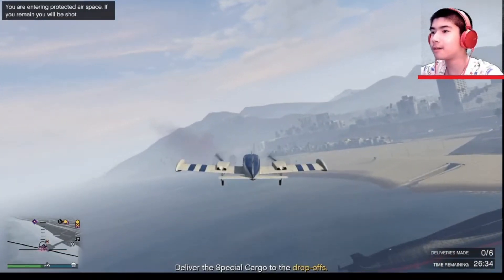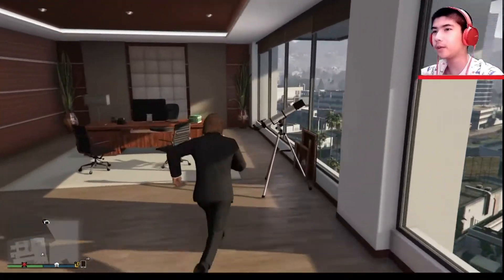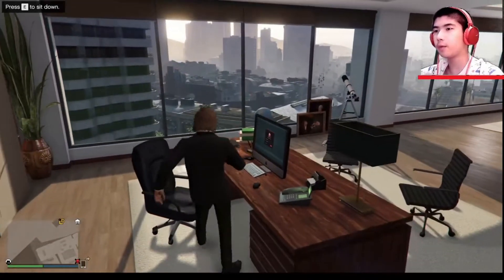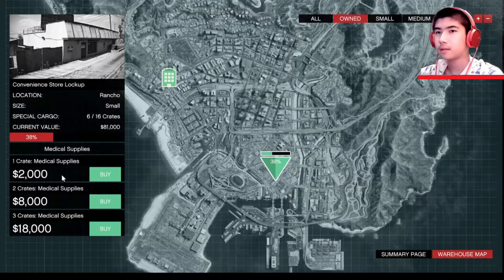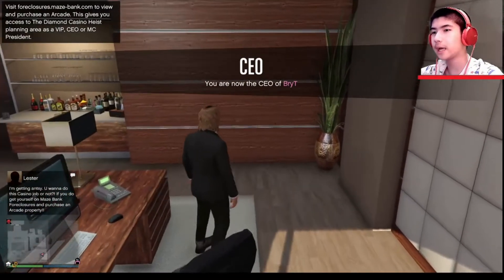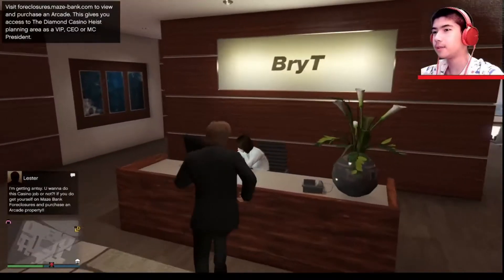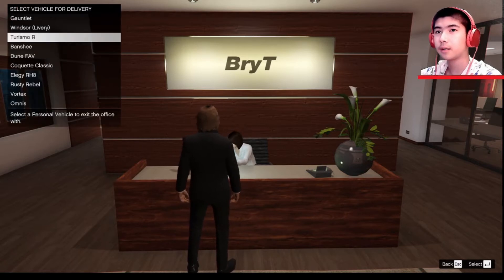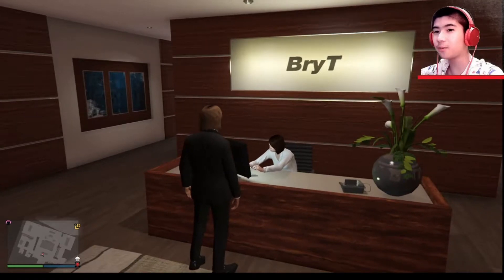I got a new outfit today. Remember my last video I did part one of special cargo — now we're gonna do part two, we're gonna sell them. I'm gonna become CEO first and sell them right away. I already have six crates and $81,000 value. Let's get out of this office — I actually do look like a CEO. This outfit is quite expensive, but I am rich.